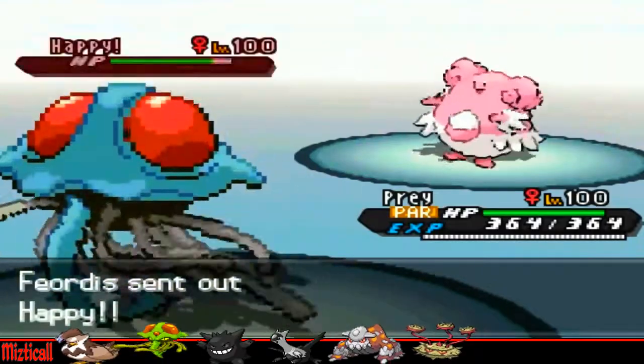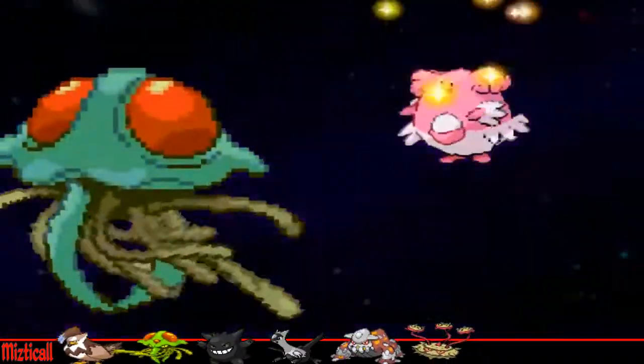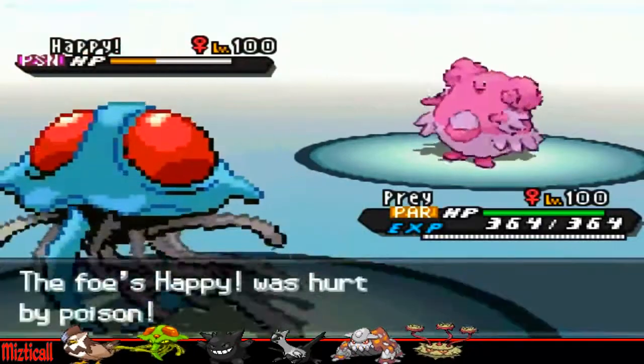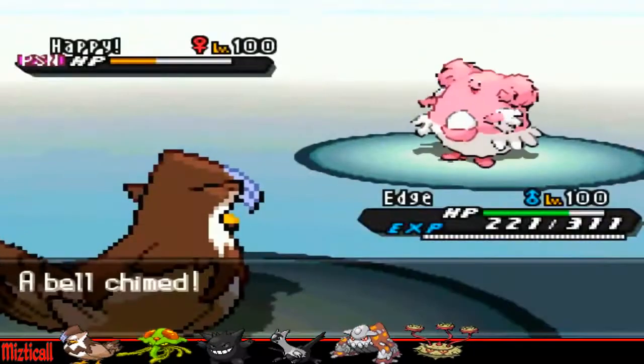Now I have to go into my Tentacruel, who can set up. I go for another layer of Toxic Spikes so if Gliscor wants to come in and use Roost or whatever, I can actually Toxic stall it out, because the Toxic will be doing more and more each turn. I decided to go into my Staraptor as he goes for Roost, which actually helps me more than it hurts him.